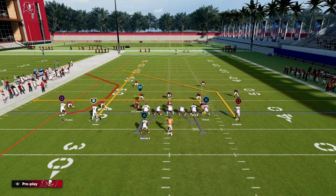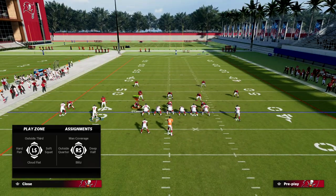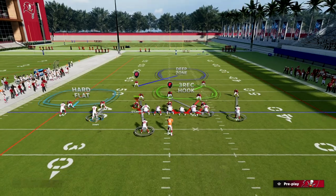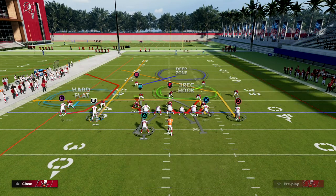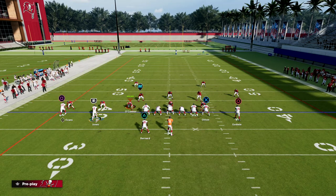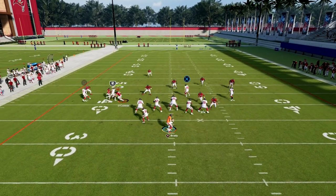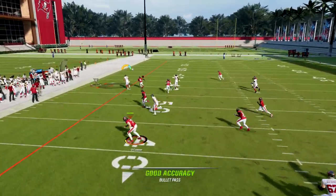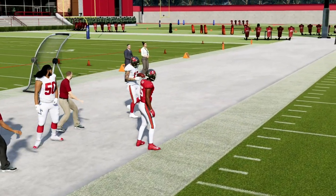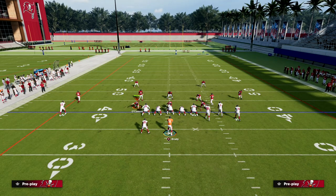One of the major counters that people are going to do is put that outside corner on an outside third. I'll show you the play art here — he's on an outside third. This streak, because it's run to the short side, will suck that outside third inside. And you'll be able to freeform that C route to the left to attack zone or just a simple outside third.